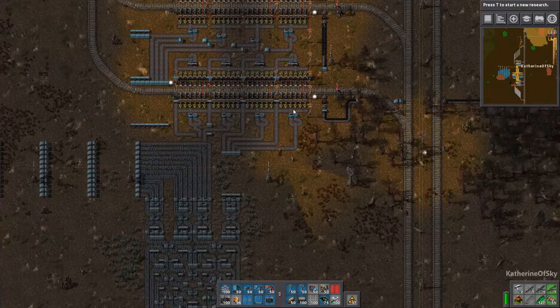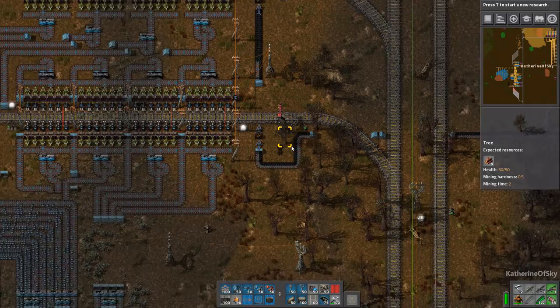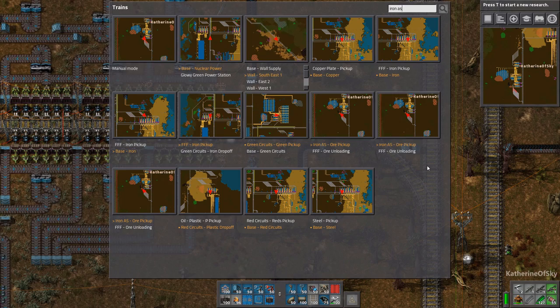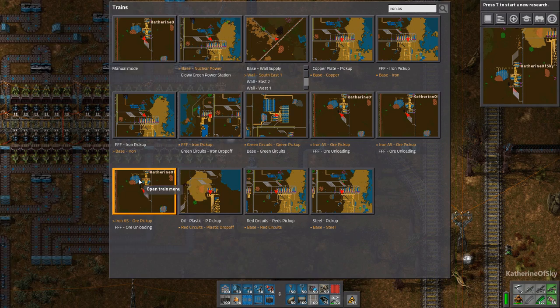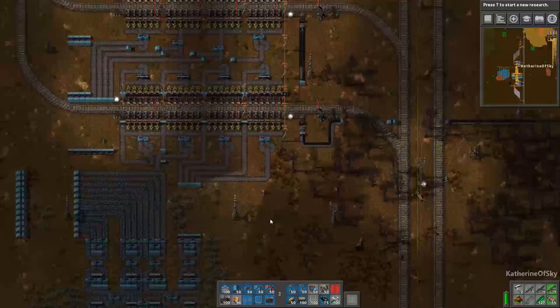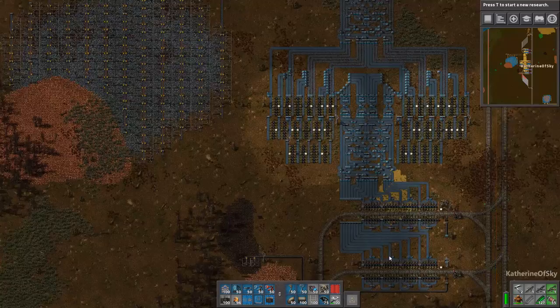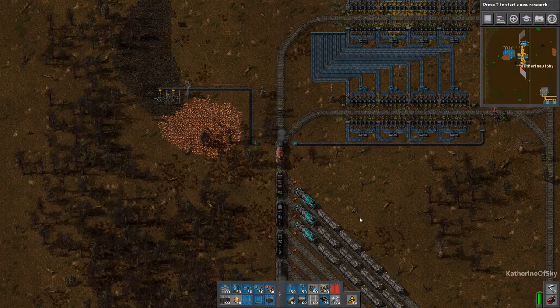We are going to have to start feeding this from the trains. I don't know if we have something coming here. This is our Iron AS — let's see if we have this iron AS, which still did not pick up. Nothing dropping off. Well, that would prove a problem. I think we had our base station getting all the extra little bits. But this supply is not gonna last long because of this deposit here.